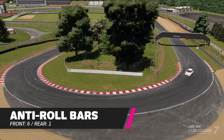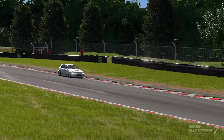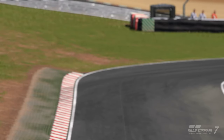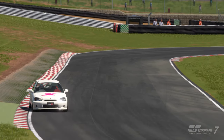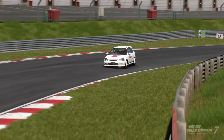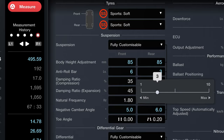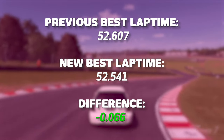Anti-roll bars (ARBs) control the body roll of a car, independent of suspension and damper settings. In GT7, smaller ARB numbers equate to a softer setting and larger numbers equal a stiffer setting. Softer settings at the front and stiffer settings at the rear will encourage oversteer, and vice versa. Ross set the front anti-roll bar to a firm 6 (maximum being 10) and the rear to a minimally soft 1, increasing the car's PP by one point. This made the car feel less lively in the corners but more stable and predictable, which helped with consistency.